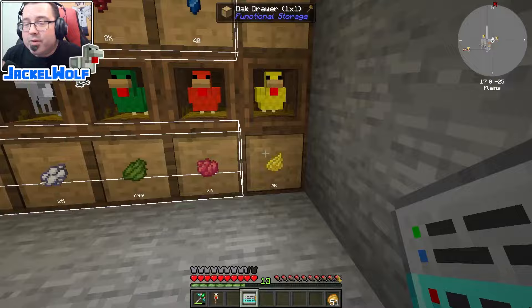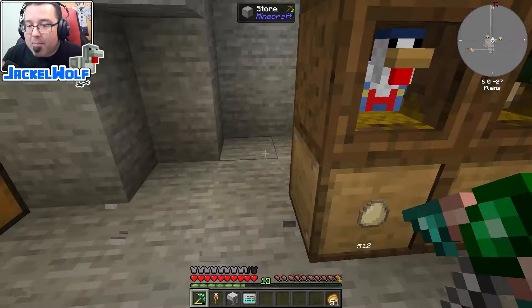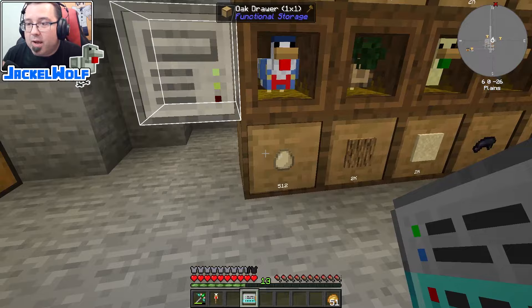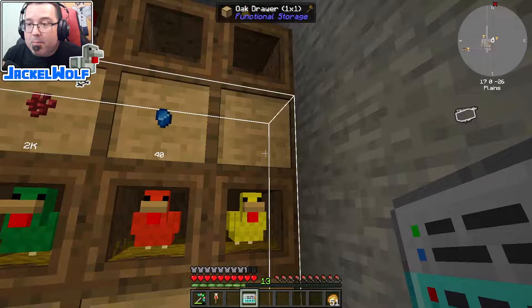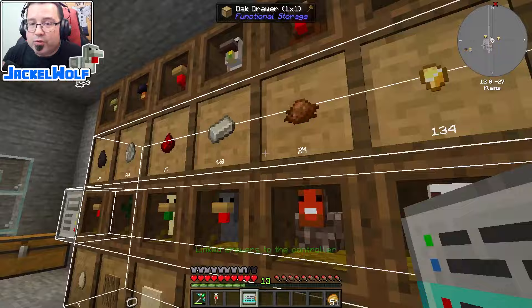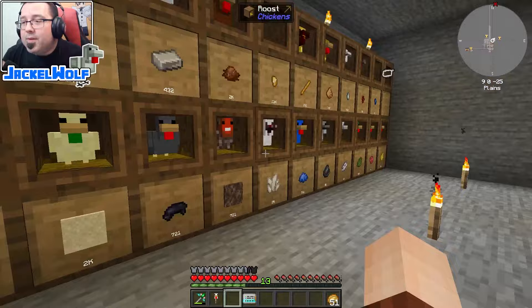To fix that, I'm going to break the storage controller and place it in a more central location. Because we moved the storage controller, it's lost its association with the drawers, so we have to link them again. We click, drag all the way to the end, and now all of these storage drawers are connected.